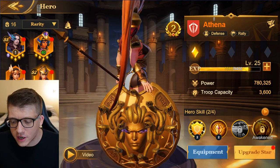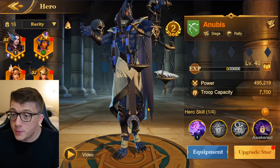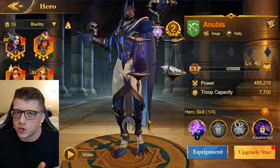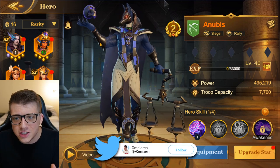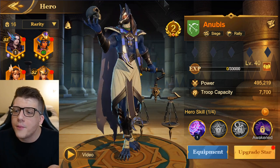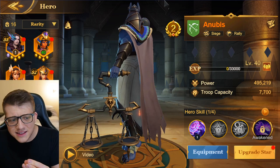Then there's Anubis — he's an Egyptian god. Look at the gold, the black skull with gold on the front, and he's got the scale to pass judgment on you. Tell me Anubis would not be sick in RoK. He looks absolutely incredible.